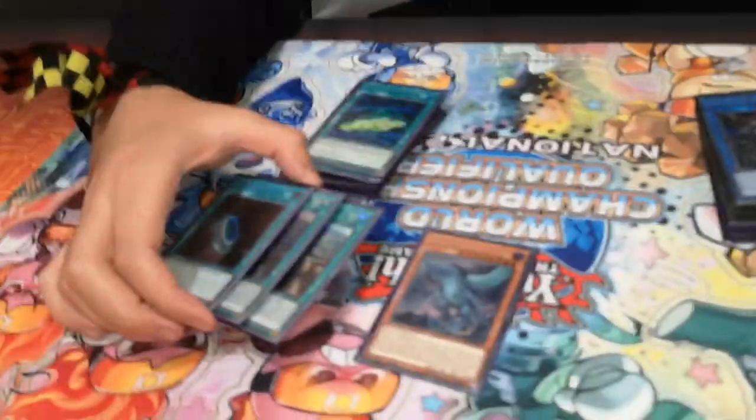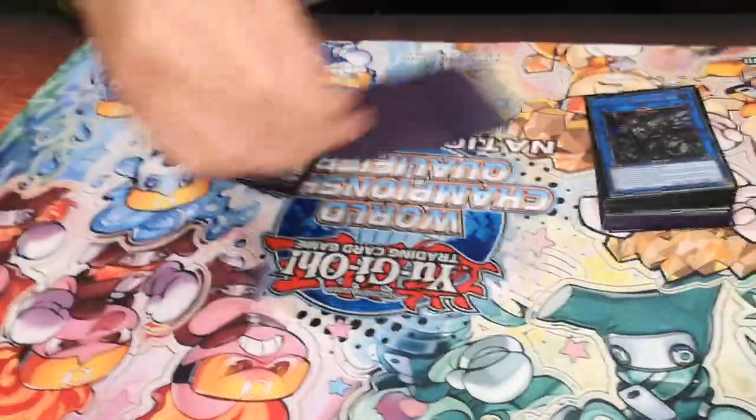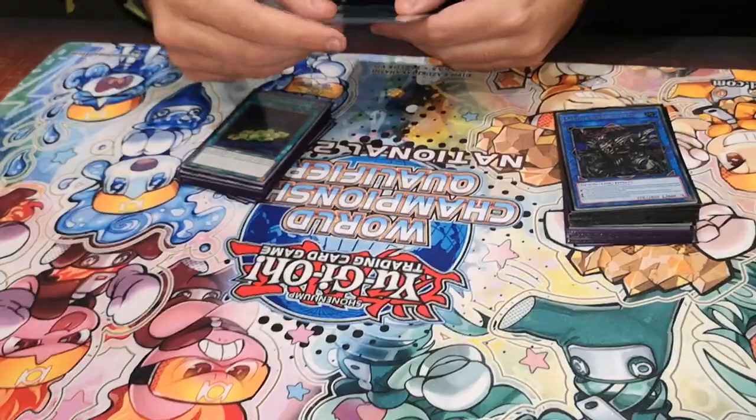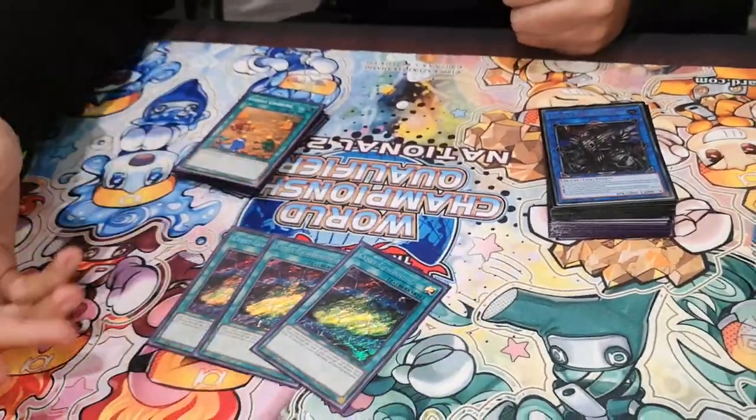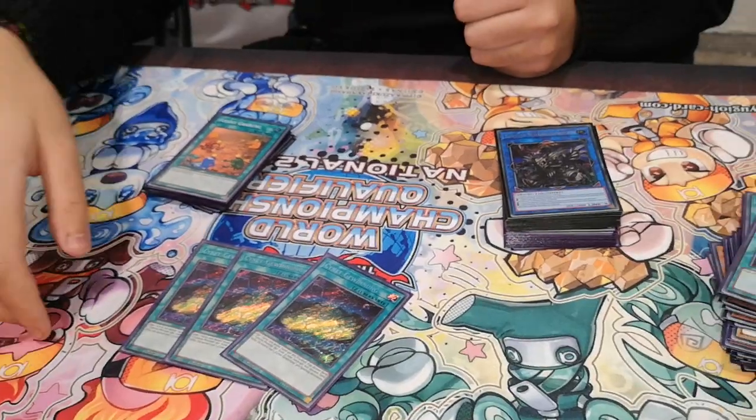But I didn't even play against any of those. I played mostly against Gouki or Thunder Dragons and Salamangreat. And you know, it was dead most of the time, so it sucked. But yeah. Three Salamangreat Miragestallio — it searches straight for Salamangreat nets, so we are using it for that.